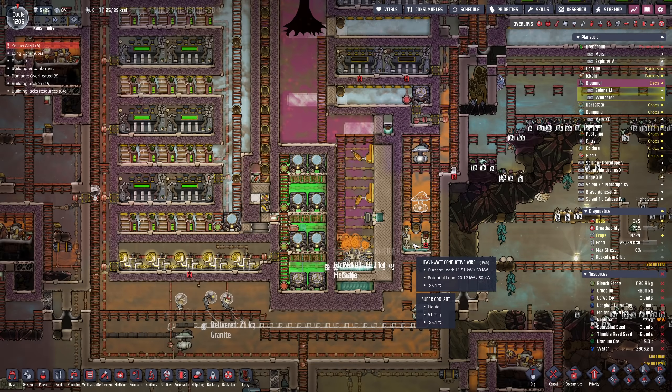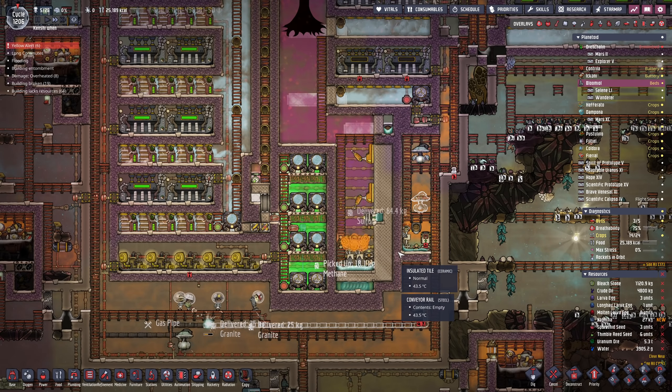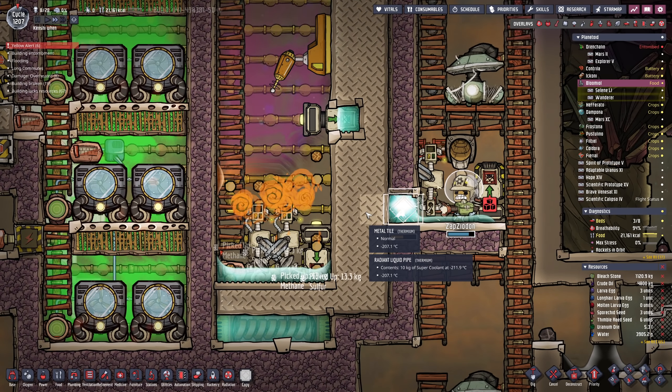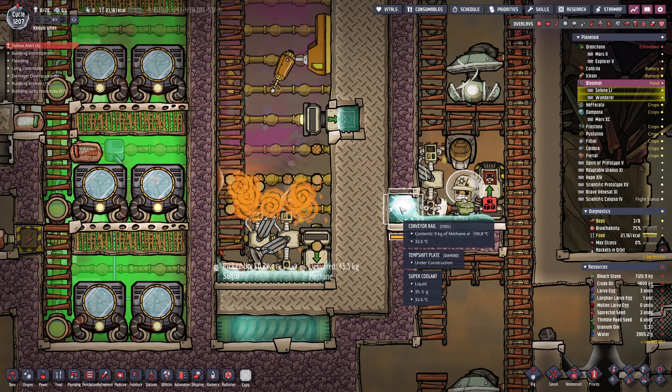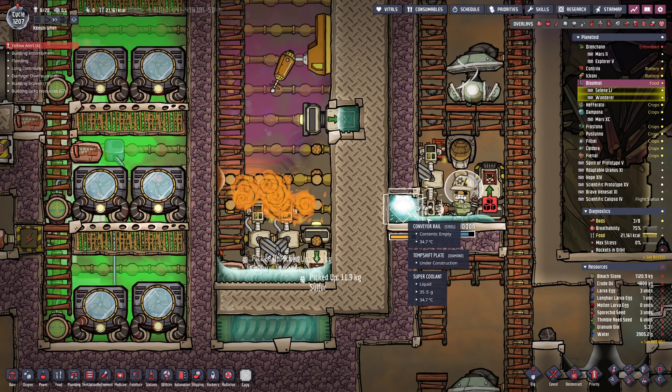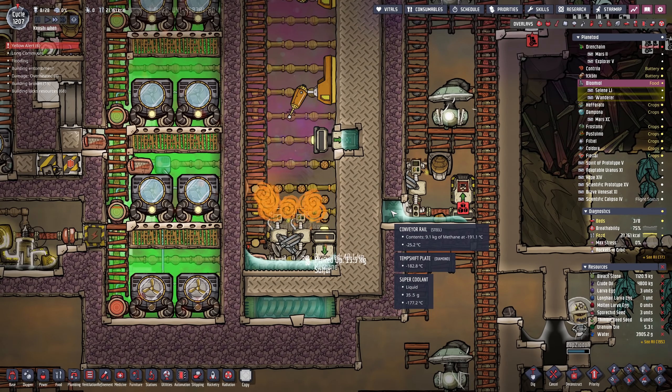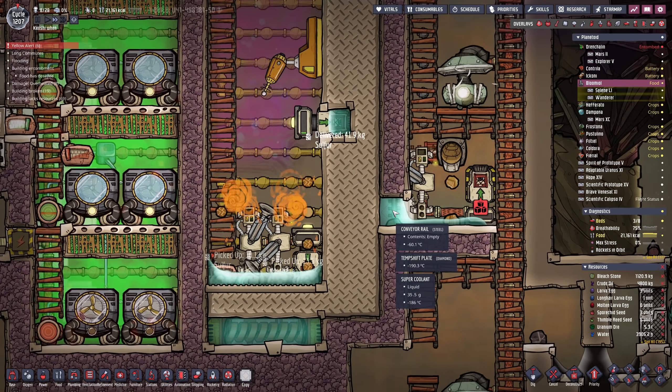I need to come up with a new solution here. We're just going to tap directly into these metal tiles, which are 207 degrees. We're going to use a diamond temperature shift plate, and we're going to suck the temperature out here and put it into the super coolant. Because that's, of course, a sane and reasonable thing to do.